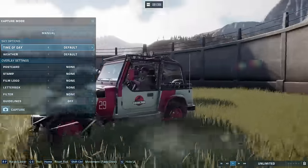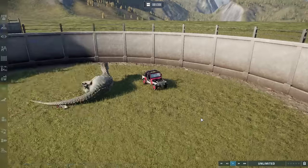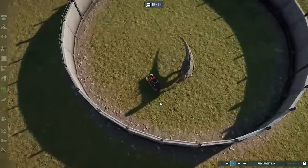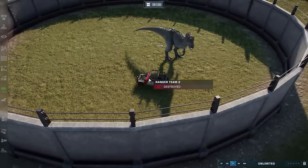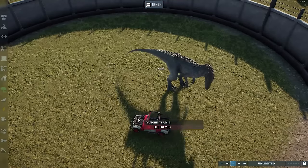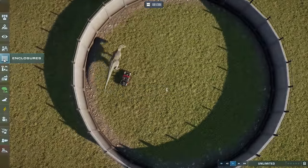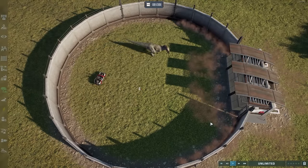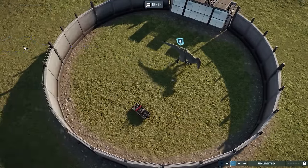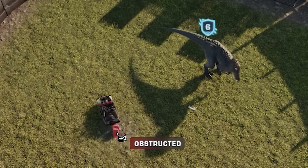The jeep is now destroyed. The people are still in it but will eventually magically disappear. It's destroyed — I can't move it anymore, I can't manually control it. Now if you want to place this in your park or within an exhibit, you might not like it wherever the dinosaur left it. But you can move it using the invisible fence to scootch the vehicle around and get it into the perfect position — maybe in front of your viewing gallery.